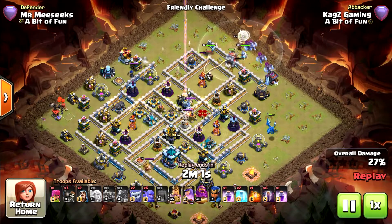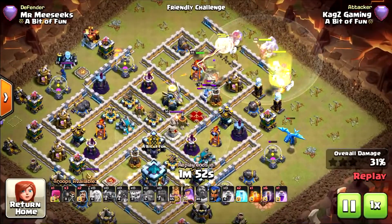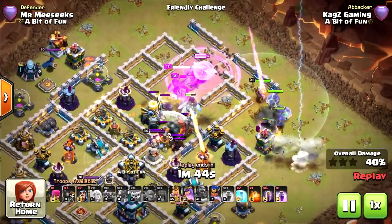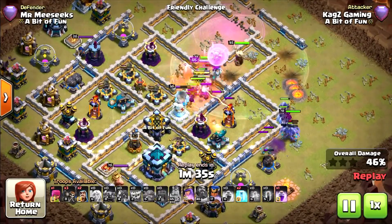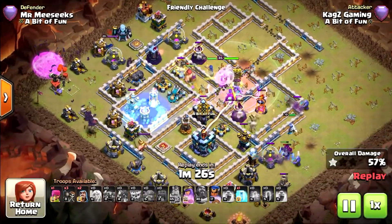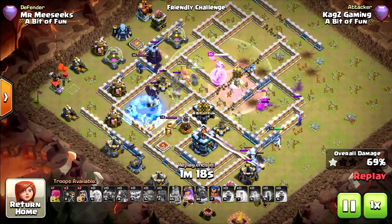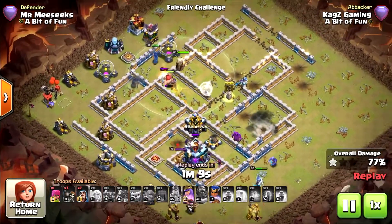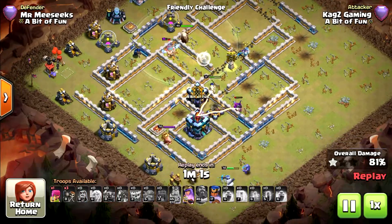You want the Wall Wrecker to reach at least the middle. Now I deployed the rest of the troops, using the Grand Warden to defend the Wall Wrecker. It's okay that some troops are going from the outside — it's really good. A poison on the enemy CC. Now I deploy the bat spells. As you can see, all the x-bows, the wizard tower, and the scattershot are attacking my troops, so nobody is paying attention to my bats. A freeze on the wizard tower — the bats are cleaning everything. My queen is going from the bottom side. It's a really, really good attack strategy — pretty OP. All my attacks are 90% and above.